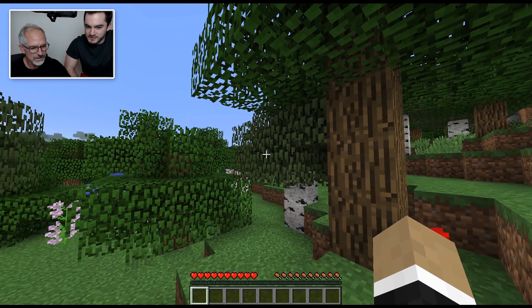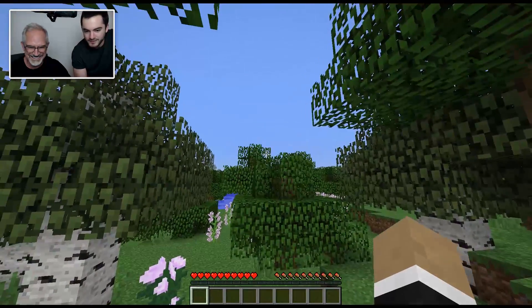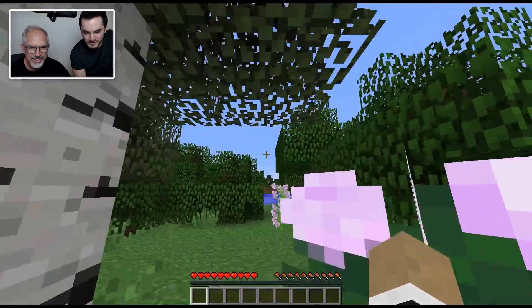So W, A, D — left, forward, right — and jump is space. You should just be resting on there. You move your look around with your mouse, so you can move the mouse around and that changes your view. Try just walking around a little bit, see if you can weave through the trees. W is forward — just hold it down and you'll keep going forward. Oh my gosh.